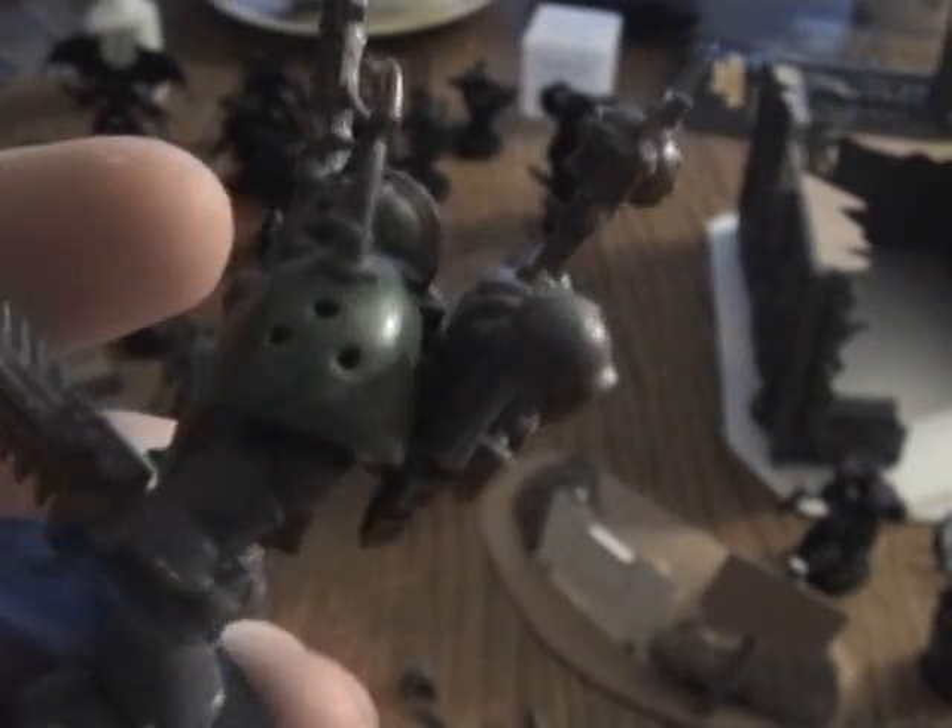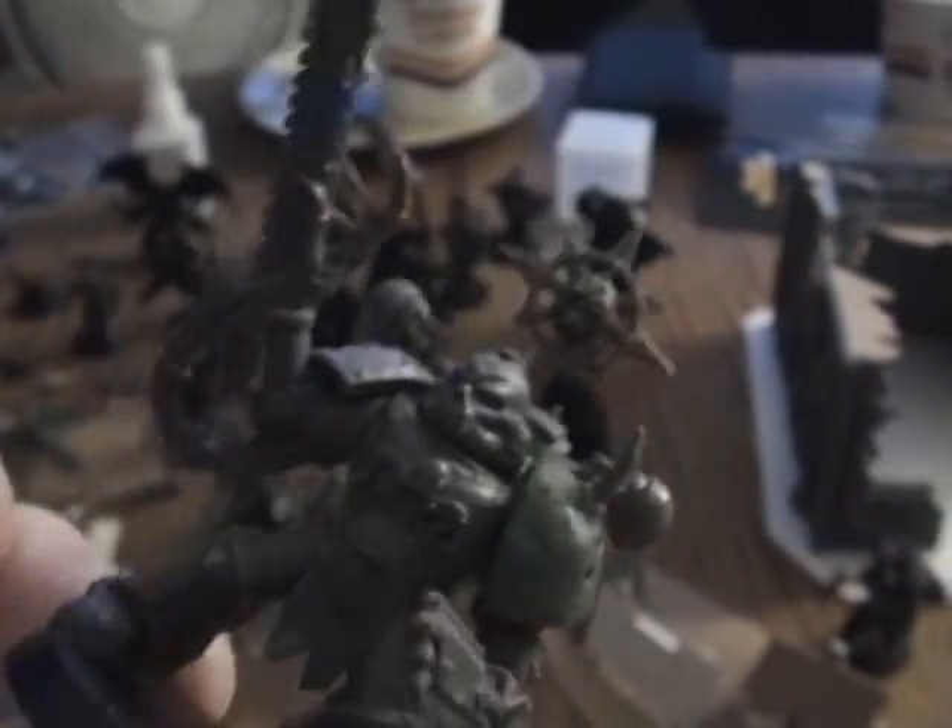I like it. It looks very Nurgle-ish. A lot of people will probably say it could do better, but I like it. These are actually spikes left over on the ends of some chainswords — I cleaned them up, stuck them on, and super glued them in place. So he's looking very Nurgle.